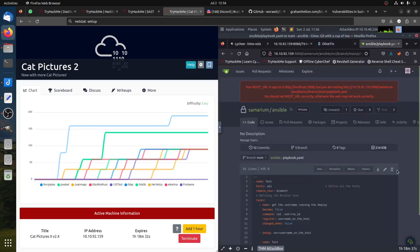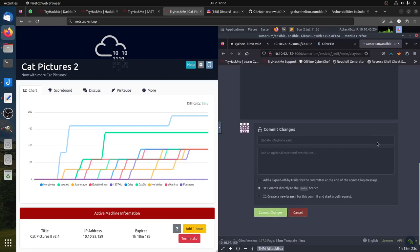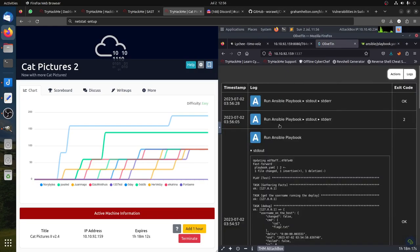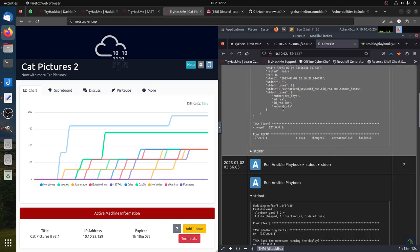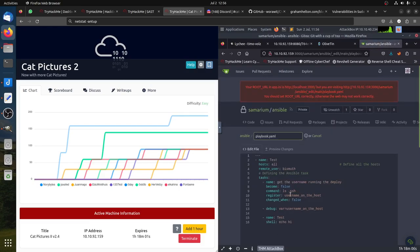Sometimes when you get tired you forget to commit. Let me do 'ls' first, then commit and run. We can do a reverse shell or let's do something different — 'cat id_rsa'. Let's get that file with 'cat id_rsa'.